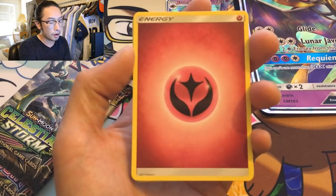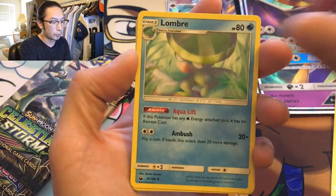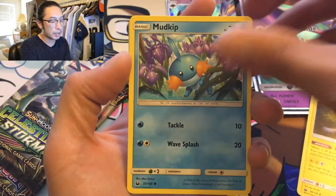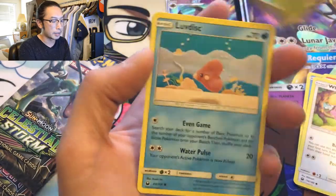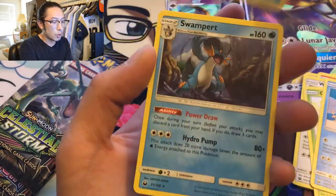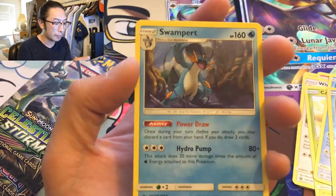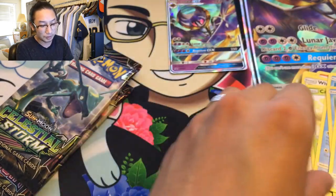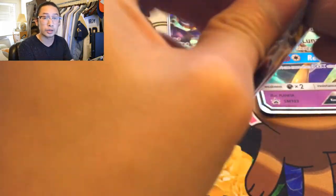Starting off with fairy energy, Cacturne, Lombre, Lantern, Mudkip, Torchic, Whismur, Cacnea, Luvdisc — reverse holo. Swampert regular rare. I mean, artwork like this looks pretty cool — it should be holo. What a waste of a non-holo Swampert. That's so sad. I wish they made you holo too, Swampert.